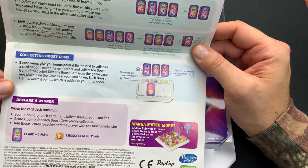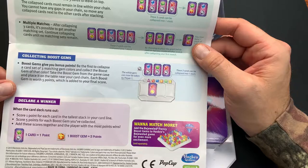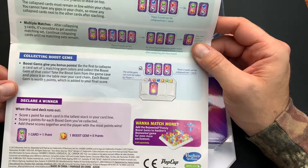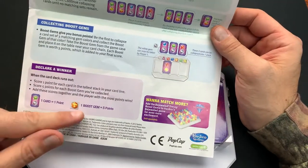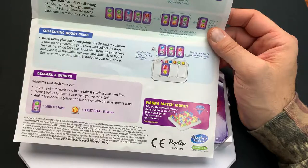For collecting the Boost Gems: to earn bonus points, be the first to collapse a card set of three matching gem colors and collect the Boost Gem of that color. Take the Boost Gem from the game case and place it near you next to your card chain. Each Boost Gem is worth five points, while one card equals one point. The person with the highest score wins.